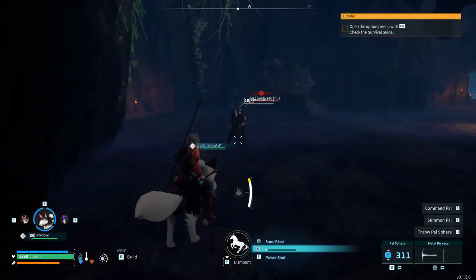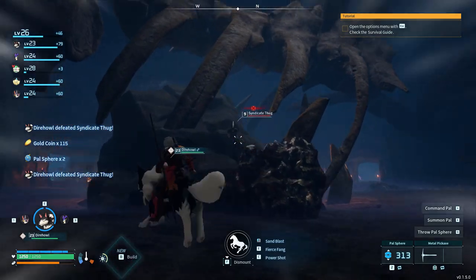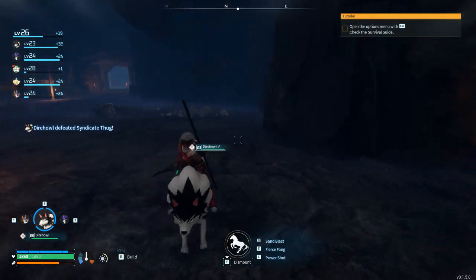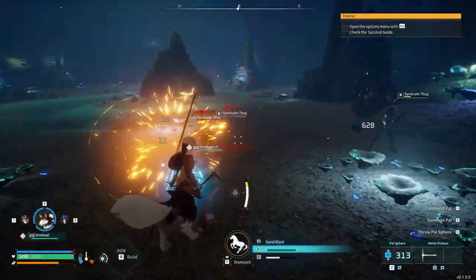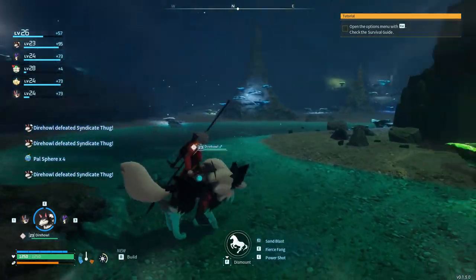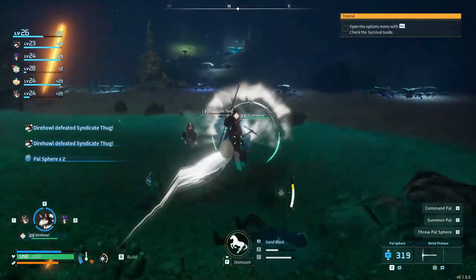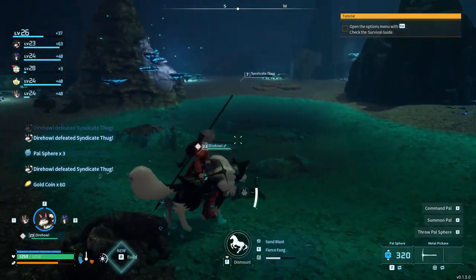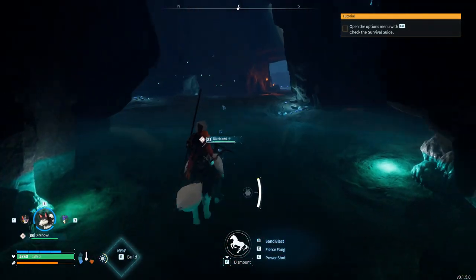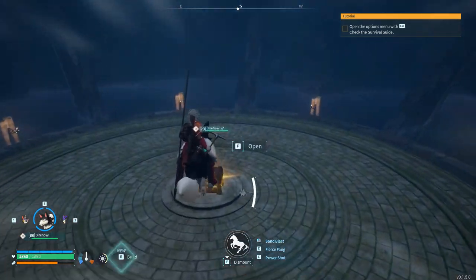I kind of like this Fierce Fang move just because of how fast it recharges — you can use it almost back to back. I don't like that some of them just derp out in corners; it makes it feel a little cheesy. It seems like going through these dungeons is much easier on smaller tames. When we get the bigger ones we're not going to want to ride them through here because they'll get caught in the doorways like when we were riding the deer.